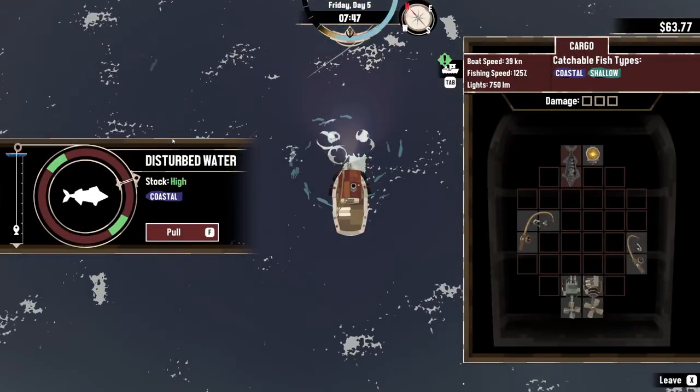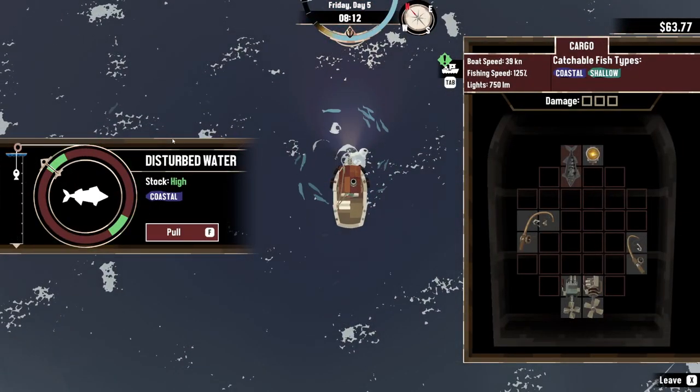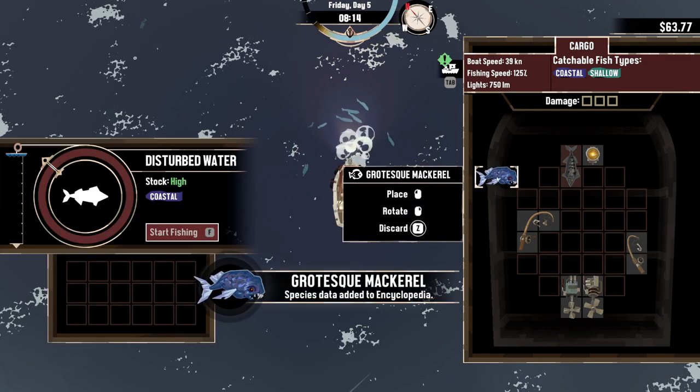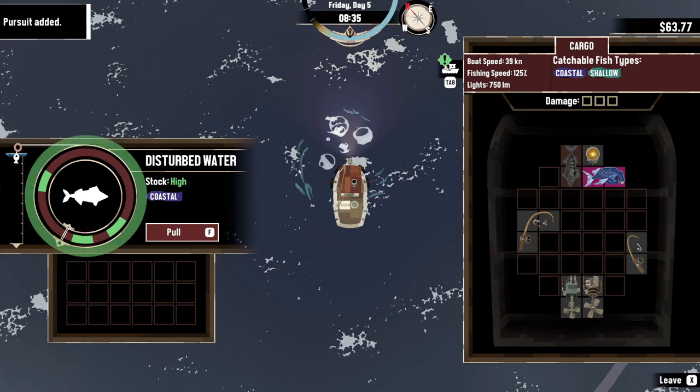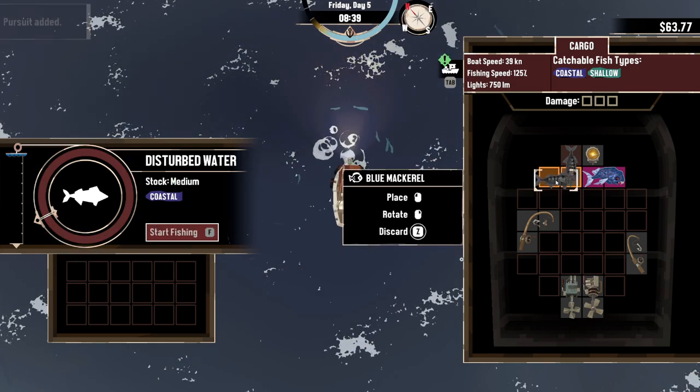Alright, hey guys, welcome back to another tutorial video for Dredge, and today I'm going to show you how to get the Dredge Crane, which is pretty much just the crane that lets you pick up other stuff than just fish, like shipwreck items, relics, and all that other stuff in between.